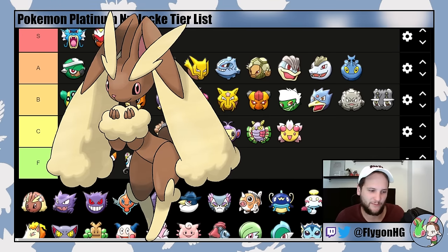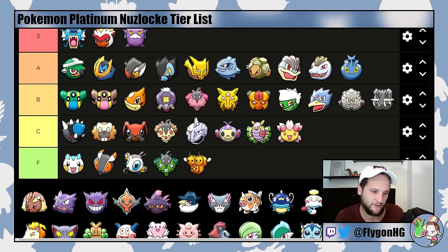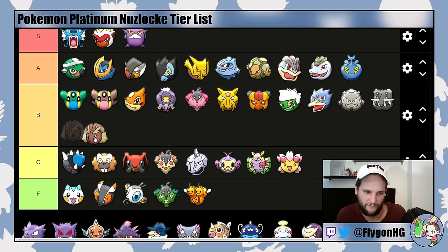Lopunny has pretty bad abilities in this game — either Klutz, which completely renders held items useless, or Cute Charm, which is not very reliable. If it had Scrappy it would be much better and very good into Fantina, but since it doesn't, it's pretty average. It's a solid Pokemon with solid bulk — going in B-tier, definitely below Roserade, and maybe a little bit above Bastiodon.